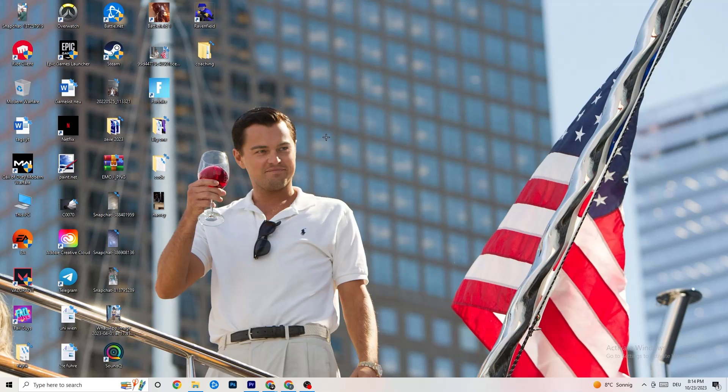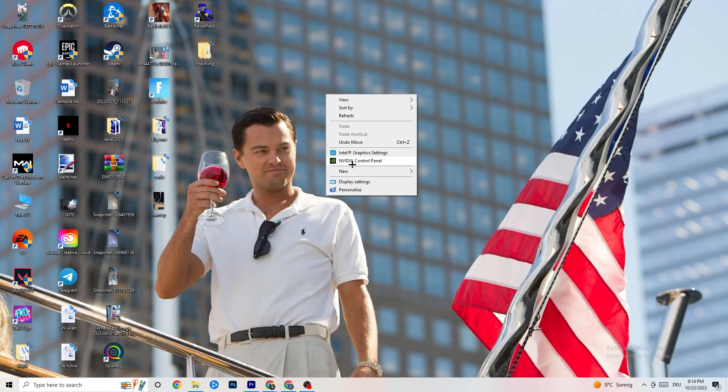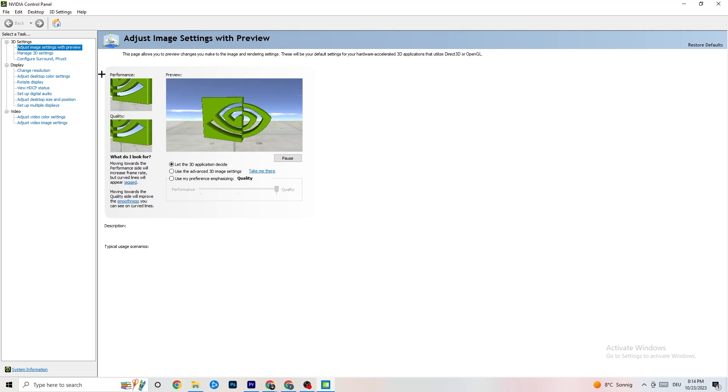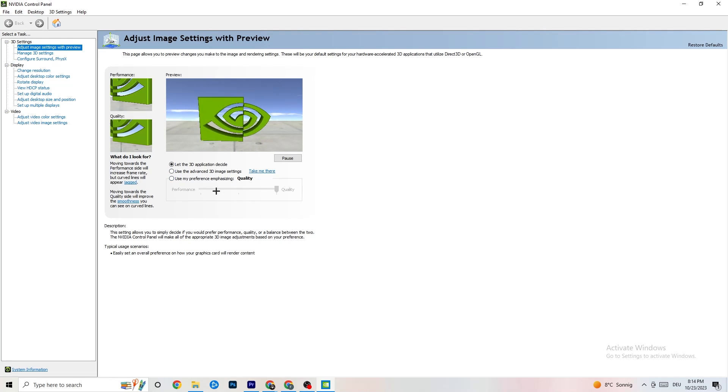Right-click your desktop and open the NVIDIA Control Panel — or your equivalent if you have a different GPU. Once it opens, go to '3D Settings' in the top-left corner, then click 'Adjust image settings with preview.' You'll see a slider ranging from Quality to Performance. If your PC is powerful, Quality is fine, but if you're experiencing crashes, move the slider toward Performance — this will help a lot with crashing issues.